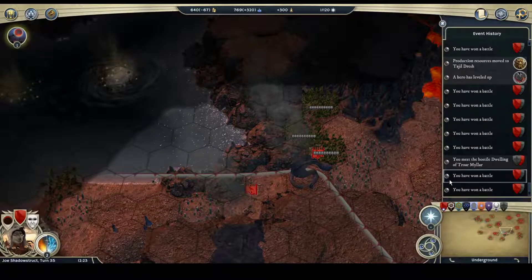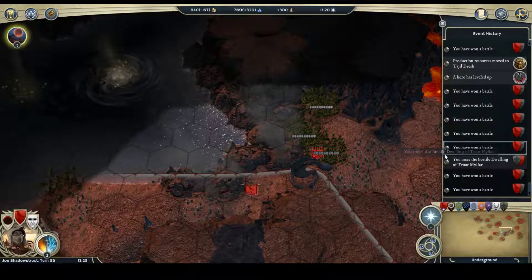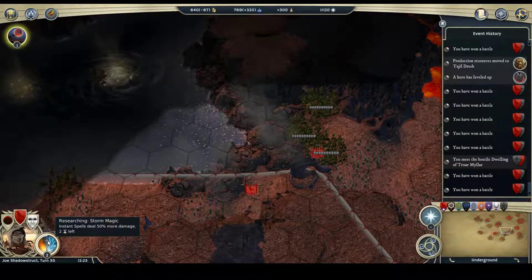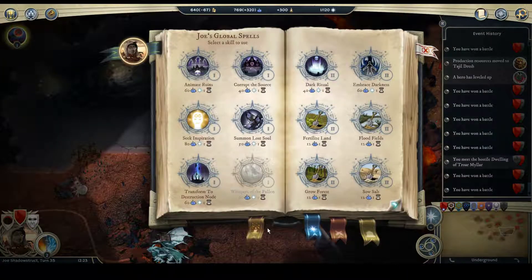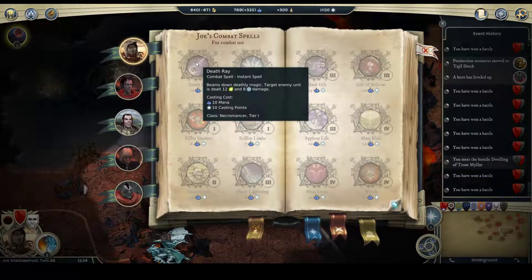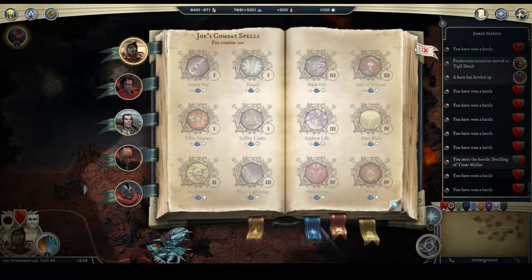Took over, raised a cadaver there, and got a gold cadaver. Disintegrate research was done, so I'm researching storm magic now so that disintegrate does more damage, and so that death ray also does 50% more damage once storm magic is researched — so that's pretty nice.